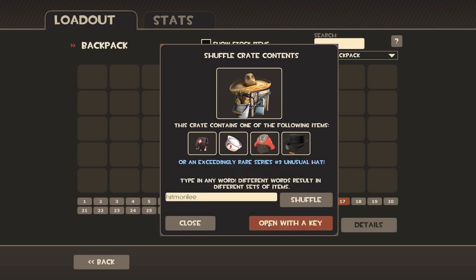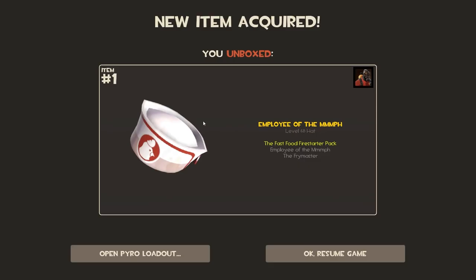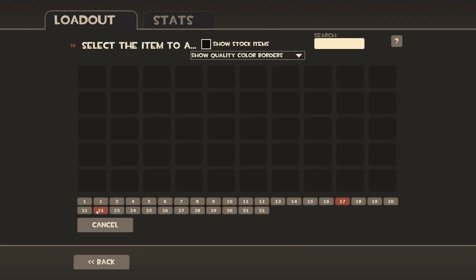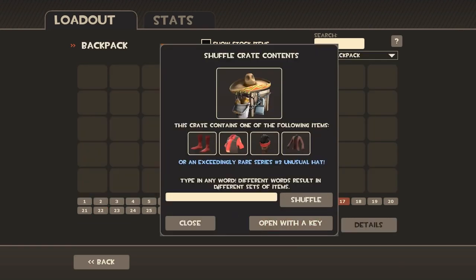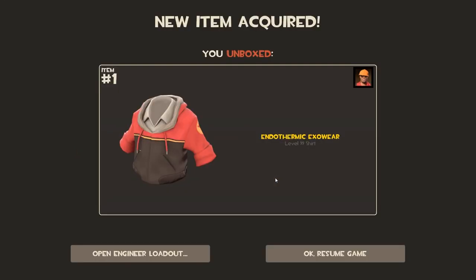We're going to open this one because we've only got one, and it will not give me that hat again. I think this was Hitmonlee by the way. Why, why, why, why? I'm going to do that again — it's not on. It was Hitmonlee or Hitmonchan — one of the two. It has three items; we need that, we need that, and we need that. I'm going to do it again and it will not give me that hat again. Nope — there we go!